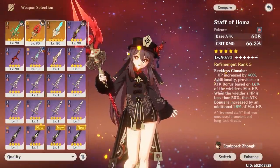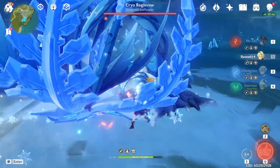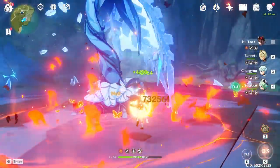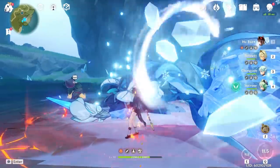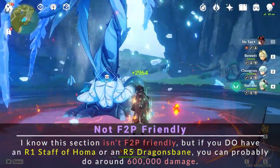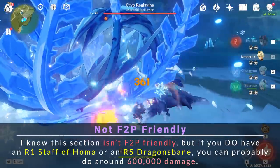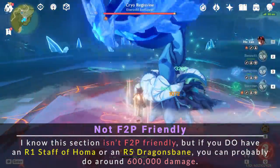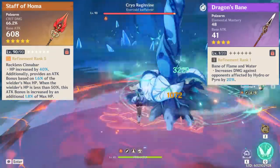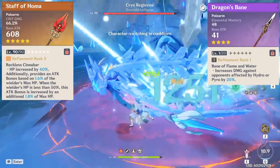Now, just for fun, let's try this with my Staff of Homa and food, to see how much she can do while still at Constellation 0. 732,561 damage with this setup — Hu Tao is a bonafide monster. This is with a Refinement 5 Staff of Homa; unfortunately I don't have a Refinement 1 Staff of Homa, but with a Refinement 1 Staff of Homa you would do around 15% less damage. Both the Staff of Homa and Dragon's Bane do substantially more burst damage than my Lithic Spear, which was hitting for around 400,000 earlier. So if you want weapon recommendations, I recommend the Staff of Homa and Dragon's Bane. But as you can see, even with the Lithic Spear, you can do hundreds of thousands of damage.